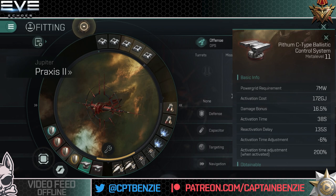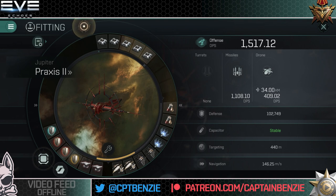Then I've gone for two Epithem C-type ballistic control systems. Why not drone damage? Because offensive missiles are pulling 1,108 DPS compared to drones at 409 — I'd rather boost the larger number since it's the same percentile boost. The ballistic control units give additional DPS from those missiles when needed.